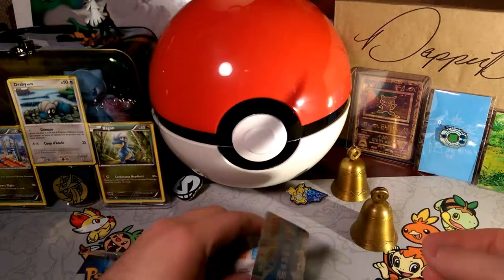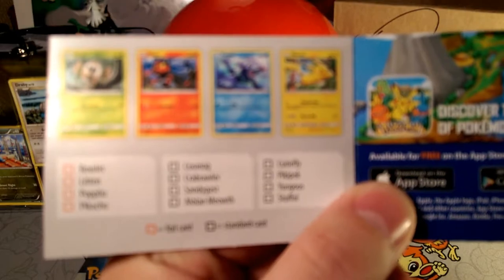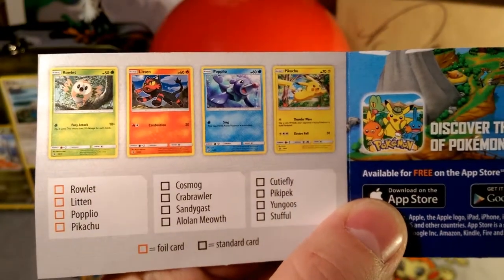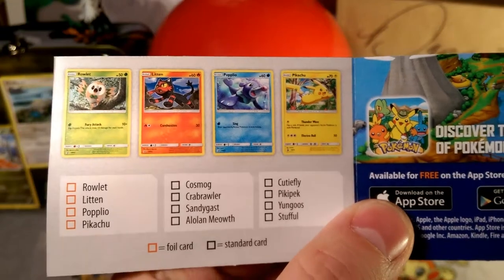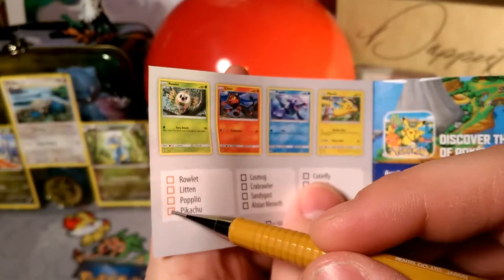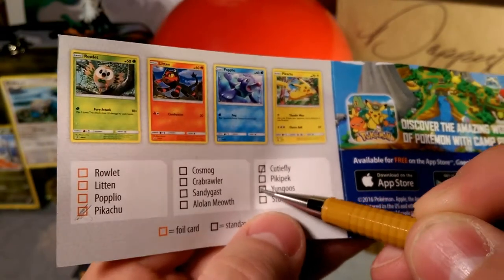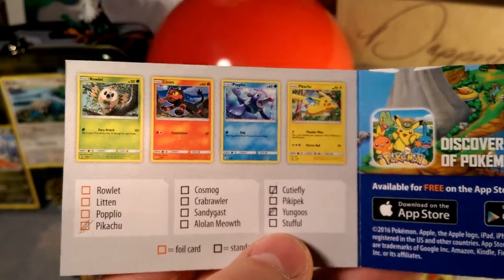We got this little piece in the last one and we'll get it again in this one today. It shows that these come with one of four promos: Rowlet, Litten, Popplio, and Pikachu. I think I got the Litten and Popplio before but we're not going to count that — we're going to count what we got yesterday. So we got Cutiefly and we got Yungoose, so you guys can check that out.